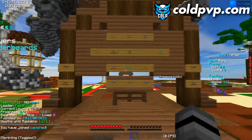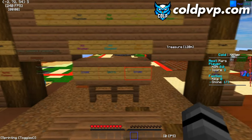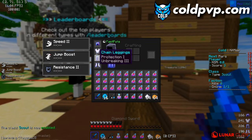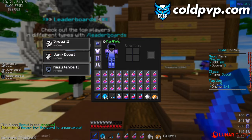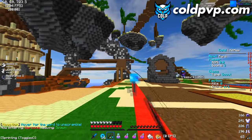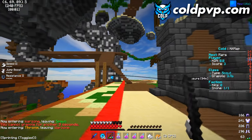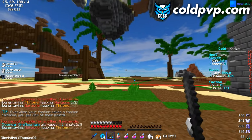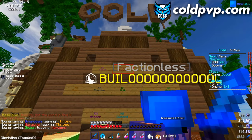Now we're going to go over every single kit on Cold Kit Map. Starting with Scout: it gives you speed, jump boost, and resistance, plus some iron armor. You might think it's not great compared to a full diamond kit, but what makes it OP is the fishing rod — you can grapple with it every five seconds, launching yourself flying. It's really awesome with the Scout kit.